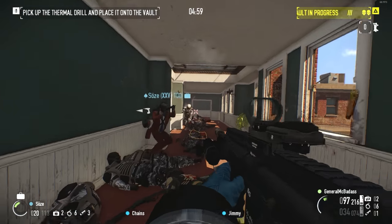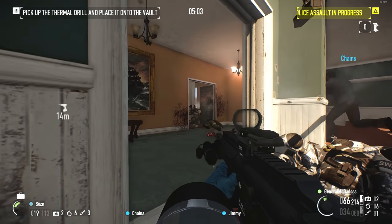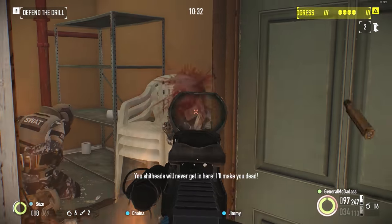Through a flash hider, a grip, and a stock, you can influence the statistics so the gun performs more the way you want it to — maybe full stability, maybe straight damage, maybe accuracy. The way I've modded mine, I've gone for mostly accuracy.